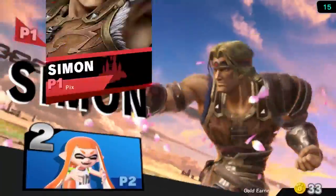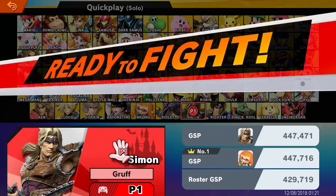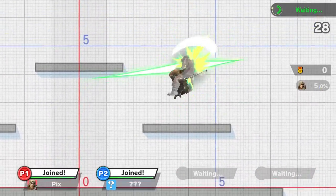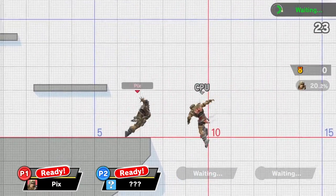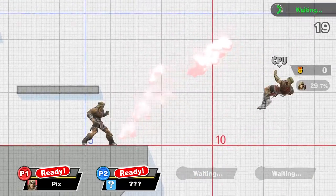I think I showed off the victory screen later — he just jumps in the air and starts whipping. He's shadowboxing with his whip. I much prefer Battlefield — I don't want to play omega anymore after four years of it. As you can see, you can angle your forward air.